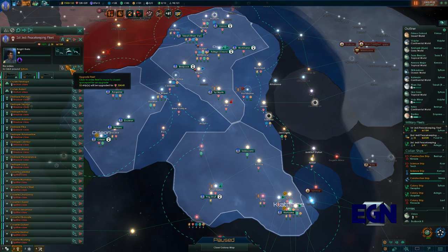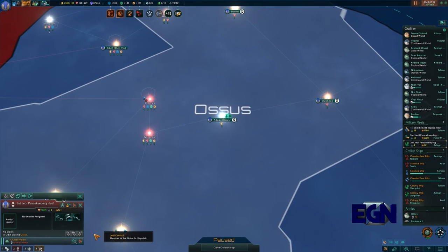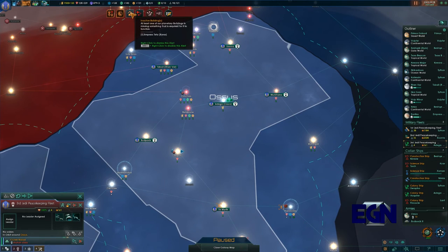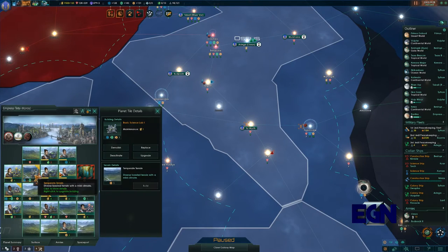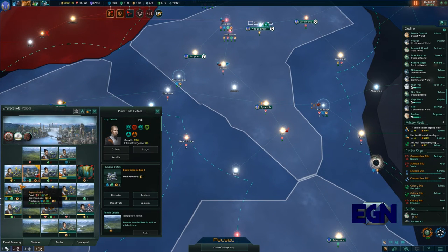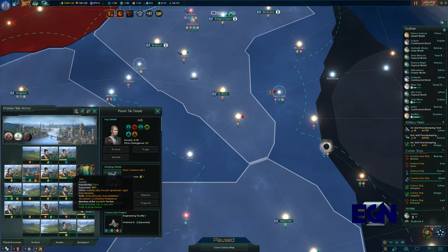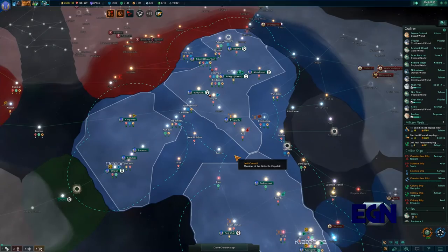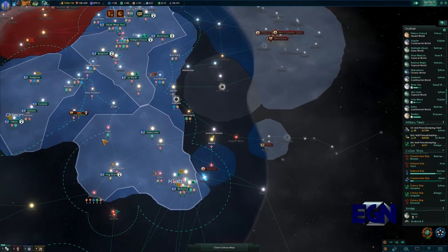The First Republic Fleet is going to engage, and the Third Peacekeeping Fleet is only one ship strong so we're going to leave them for a minute. There are some inactive buildings to deal with - improve this, improve that with engineering research. Koros is not doing great - that's a bit of a problem.